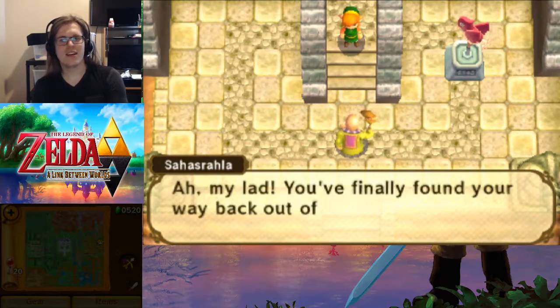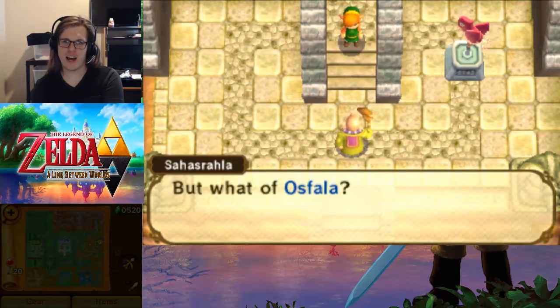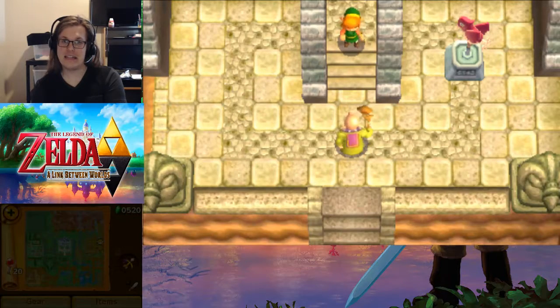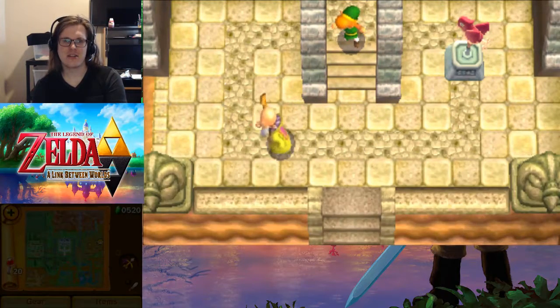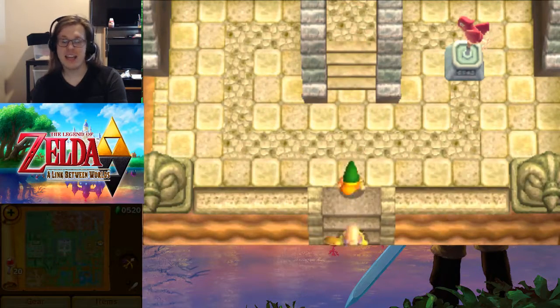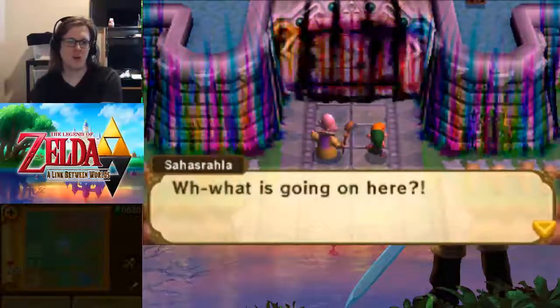We meet up with Sahasrahla. He says, 'You finally found your way back out of the Eastern Palace — but what of Asphala?' Yuga has taken Asphala too, so he now has two of our sages. Sahasrahla says that fiend is going after Princess Zelda next and we mustn't let that happen. It just happened — something dire is happening at Hyrule Castle. There's no time to waste. He says he couldn't get to Eastern Palace as fast as us, but he makes it to Hyrule Castle just as fast, after running all the way there.